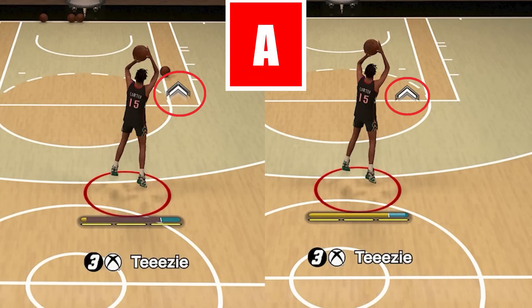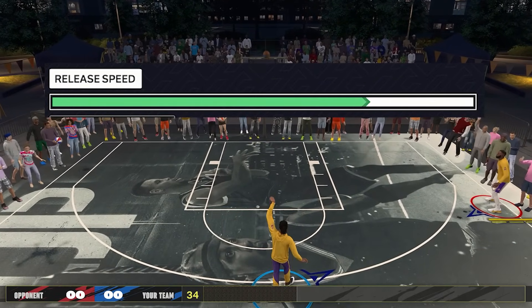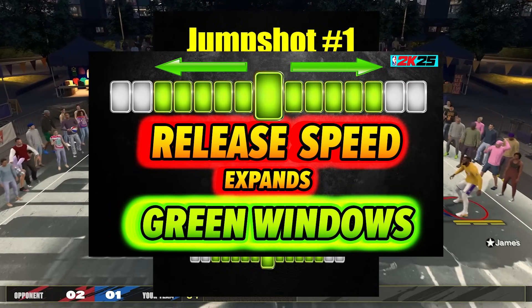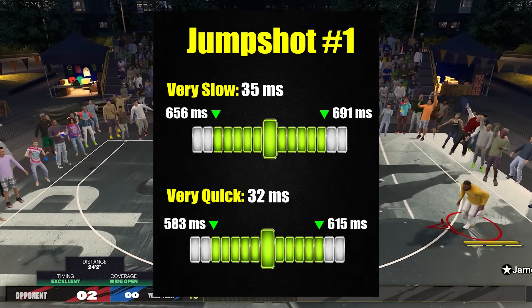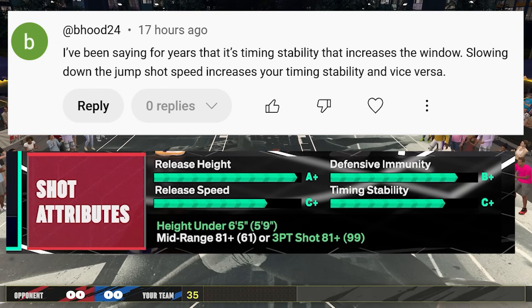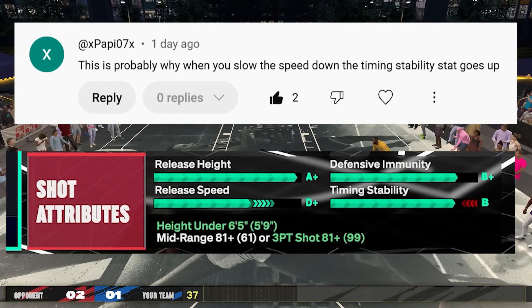Before I answer the final question, I need to round you through everything first. A couple of weeks ago, I made a video saying that the slower your shot speed, the wider your green window. Now I received lots of comments saying that they noticed that as you make your shot slower on the drop shot creator, the timing stability goes up. So they assumed that since timing stability goes up, then maybe it's directly connected to your green window — that your timing stability will directly expand your green windows.